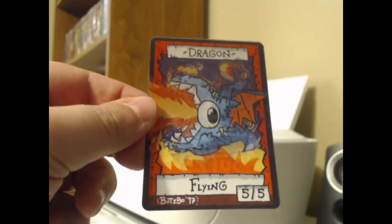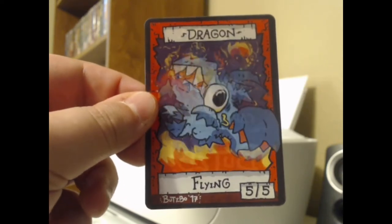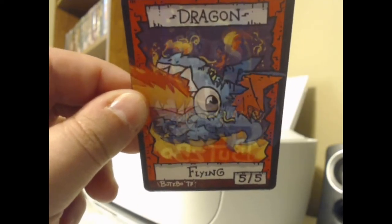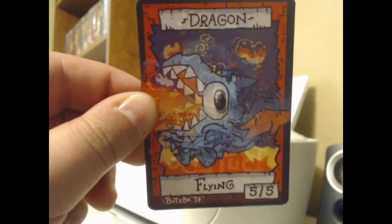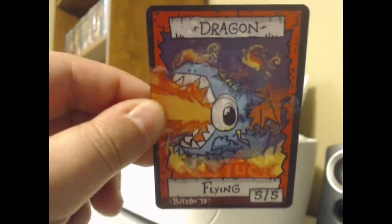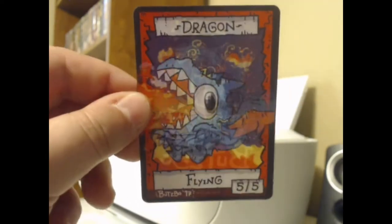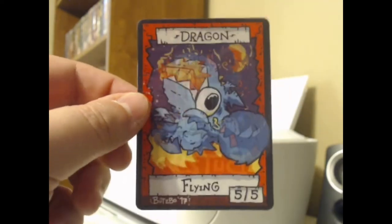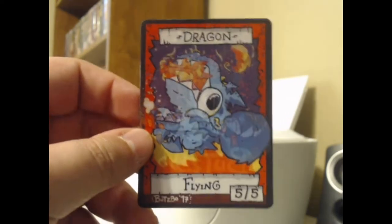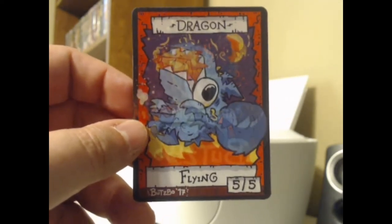He looks kind of like the old Dig Dug enemy, except... well, that was a dragon too. There's a little backwards signature partially in it as well — the Butts Bow. This is super cute. This was like two bucks, and this will be awesome to bust out at the table whenever my Dragon Master Outcast starts making lands. A little dragon token.